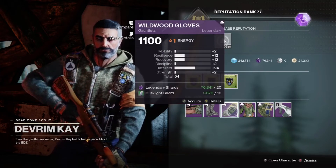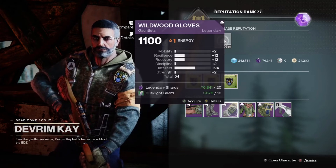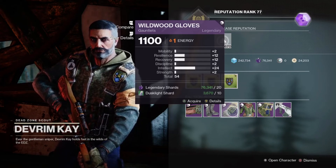Lastly, another low total stat roll but one with a pretty nice distribution is at Devrim on the EDZ, with his gauntlets having 24 intellect, as well as 12 resilience and 12 recovery. Nothing incredible, but once again could fit as a temporary piece.